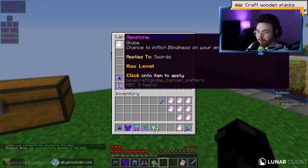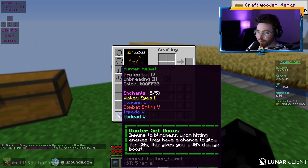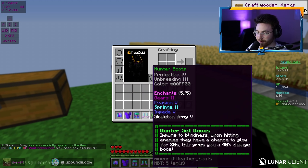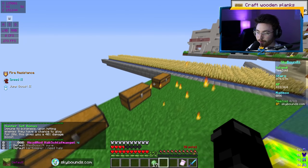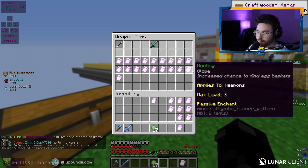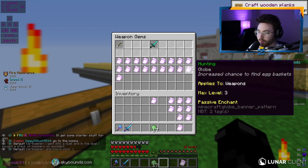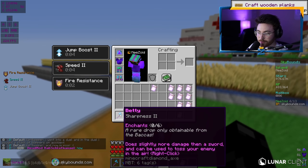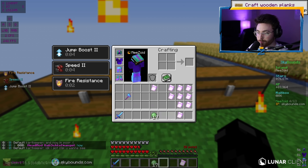I think that's a fully maxed out set — a level 5 lore might be the highest and we have every really good enchant on here. Putting it on, I get fire resistance, speed 2, jump boost 2, the hunter set bonus, and 18 hearts — that's really good. Some enchants say 'applies to swords' and one says 'weapons,' which makes me think that might be the only axe enchant you can put on it. We'll focus on the sword.